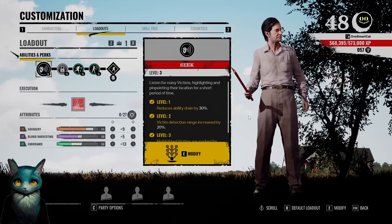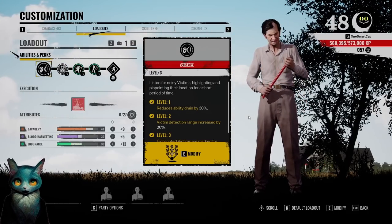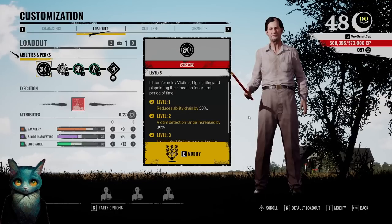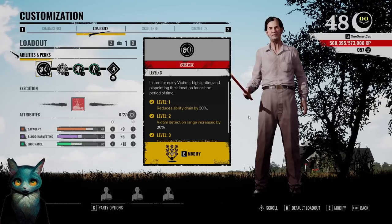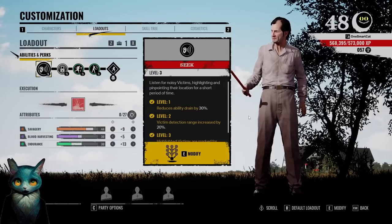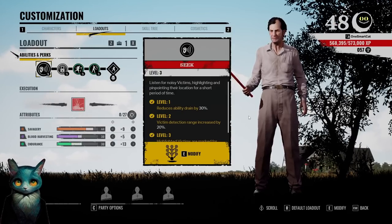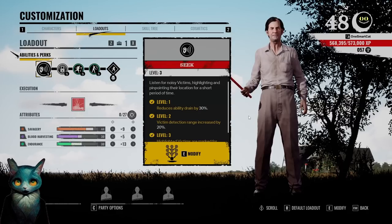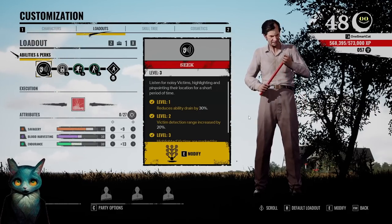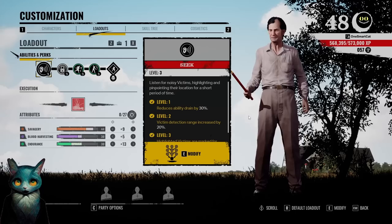That is my maxed-out Cook build. As we're playing the matches, I'll explain more of what I mean by assessing the situation and making decisions. Because honestly, this is the evolution of the game right now — depending on whether victims are rushing before you're out of your animation and they've already woken up grandpa, or if they're going for the fuse, it's in-the-moment choice making. Let me show you exactly what I mean — let's get into a game.